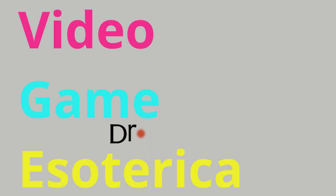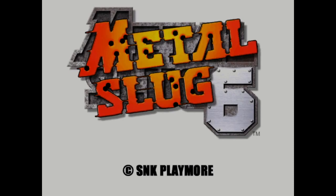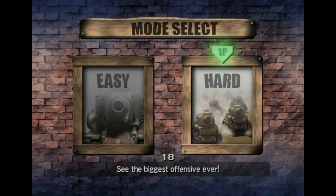Hey everybody, welcome back to Video Game Esoteric. We've got a really fun episode for you guys this week because we're taking a look at the standard Dreamcast intro logo, but the game you're going to be seeing next is very non-standard Dreamcast — and that is Metal Slug 6, because this was originally released on the Atomiswave.